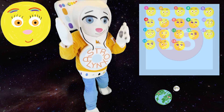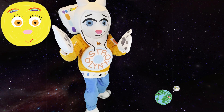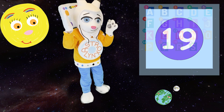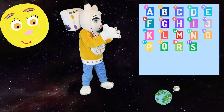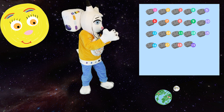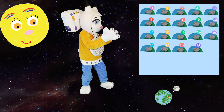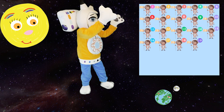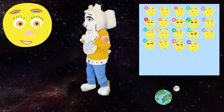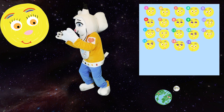And great job showing sassy sun how to count! Okay, what number is next after 18? 19! Yay! Now we can see 19 letters, 19 suns, 19 meteoroids, 19 meteors, 19 meteorites, and 19 astronauts! 19 suns is 19 times the shine and 19 times the tickles! Ha ha ha! Silly sun!